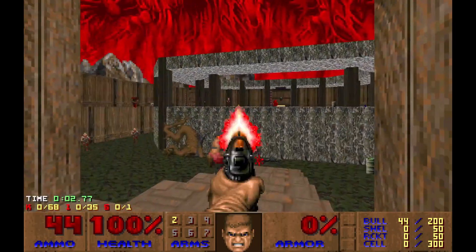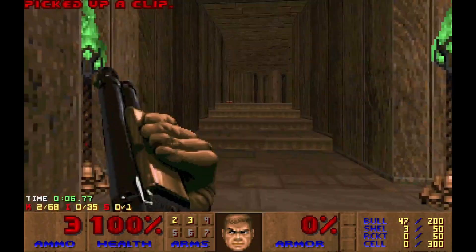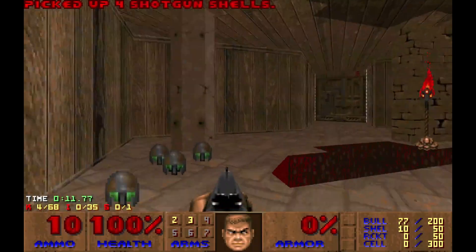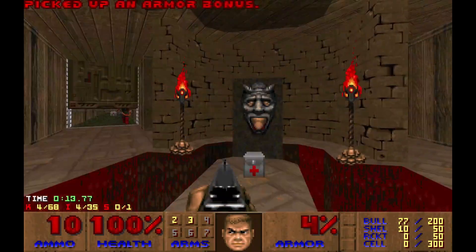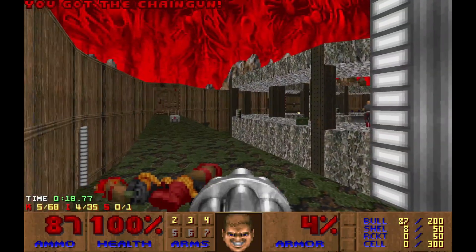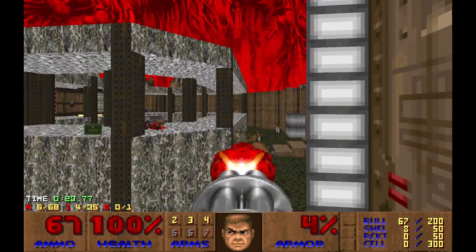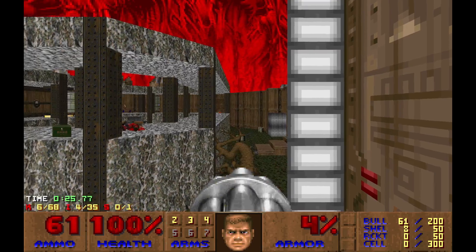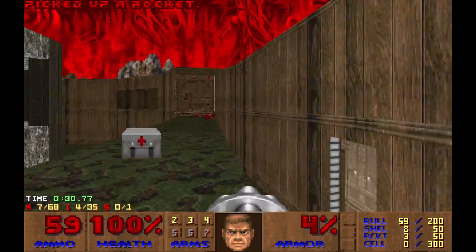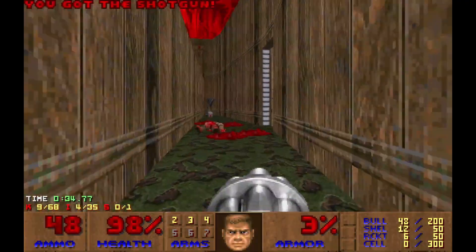Alright, this is map 26. This is map 8 from the complete Raven series. Let's drop it down. These enemies are easy to miss.